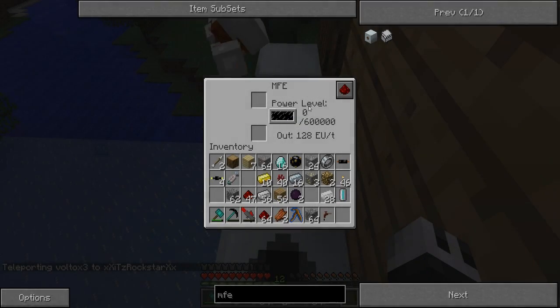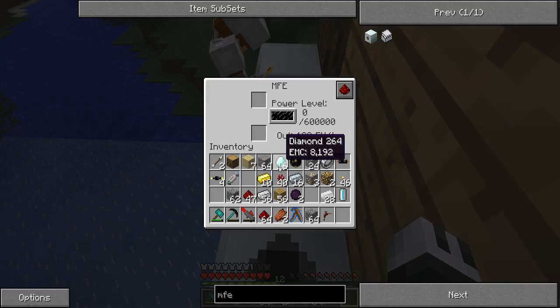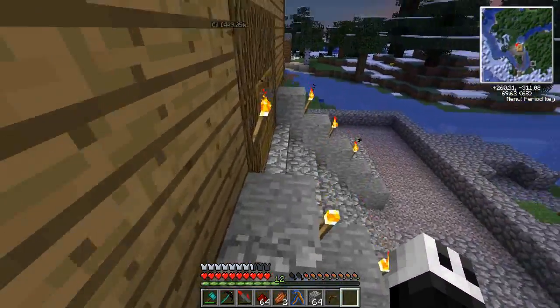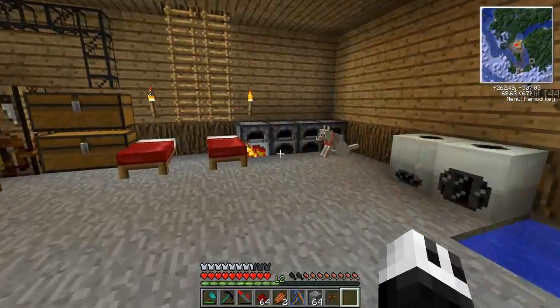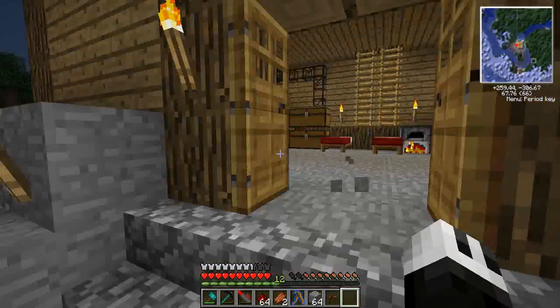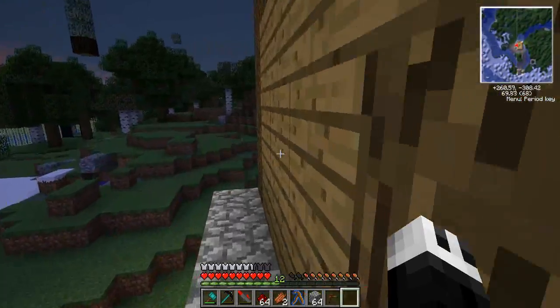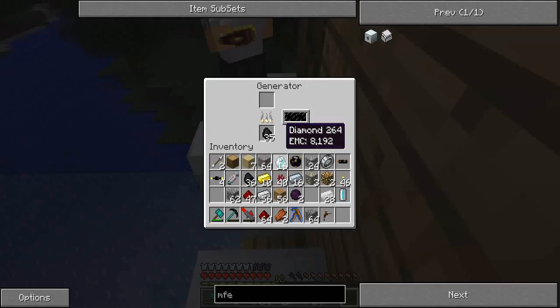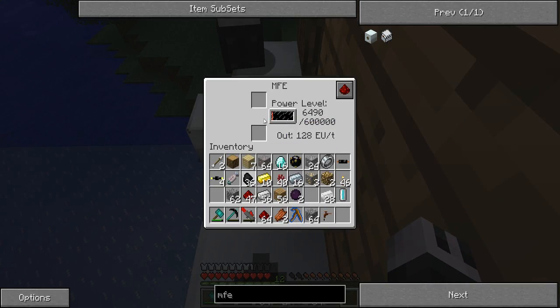Alright, so now we need to put coal and stuff in here. I'll grab some. Oh, I got some. Now put your mining laser in this — in the MFE, the top slot.